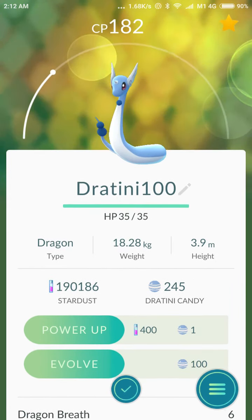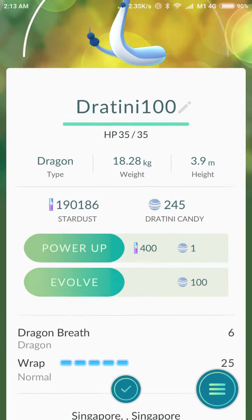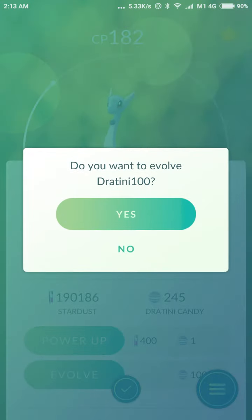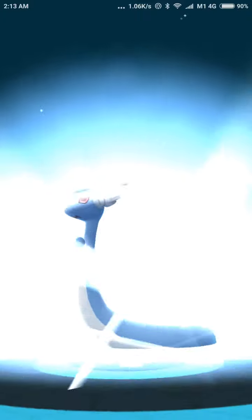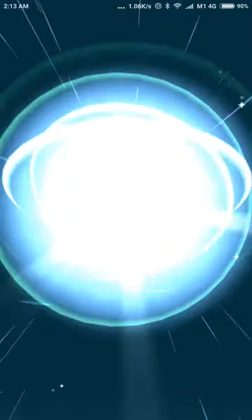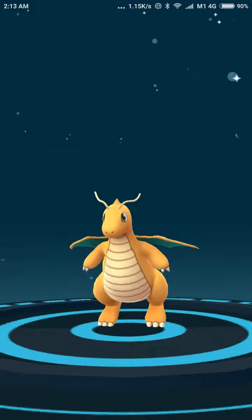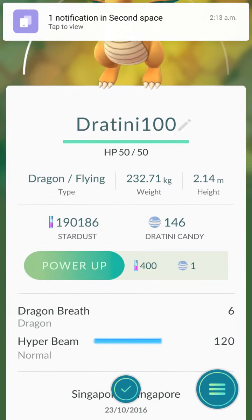Okay, now this is Dragonair. Hope the Dragon Breath stays. Let's evolve again into Dragonite. It's pretty weak, you can see the CP is very low - will require a lot of powering up. Let's see what moveset it got - Dragon Breath and Hyper Beam.